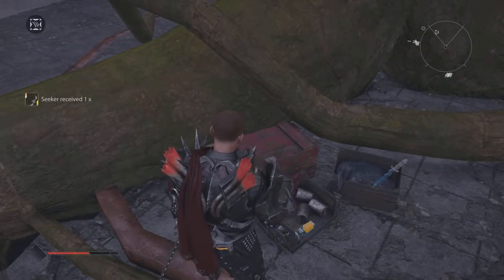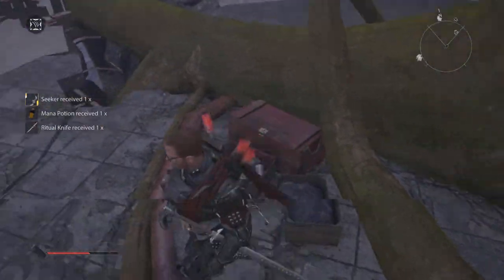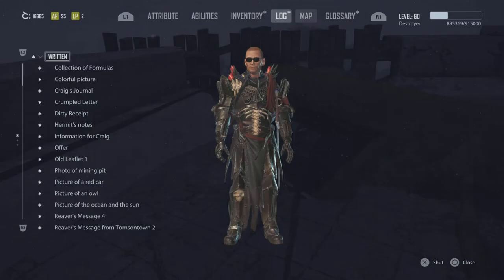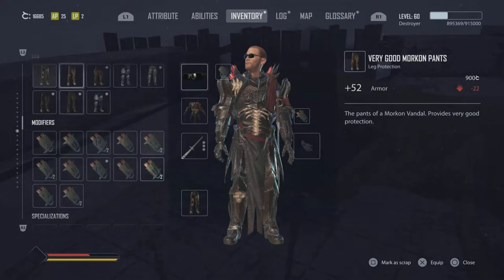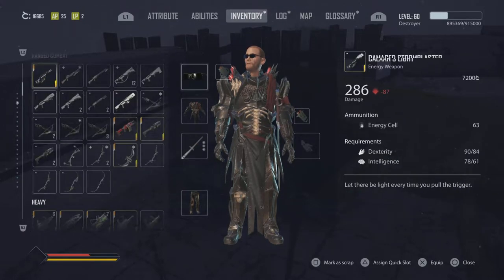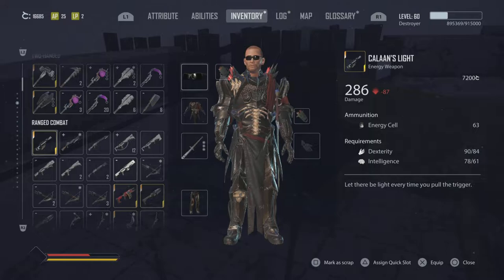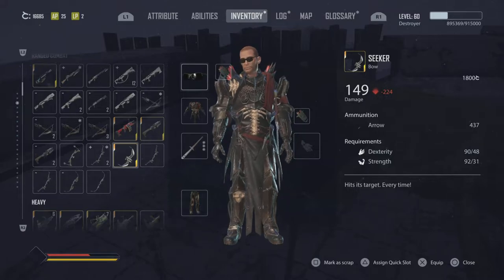This is the main bunker and you'll come across the Seeker, which is a bow. It looks good. Once again, when I find these weapons I don't look them up — I do it all live. Let me open up the inventory — there you go, okay, so the Seeker.